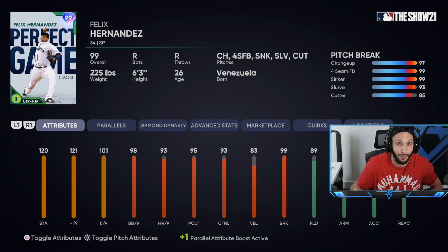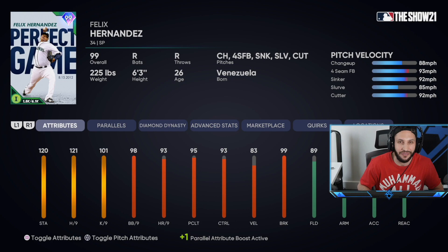The only weird thing is that this is a perfect game card, so obviously he gave up no base runners, and he only has 121 hits per nine. I feel like if you have a perfect game card, you should probably have the max 125 hits per nine on your base card, but if you get him to parallel five, he's going to have that. He has 120 stamina, 121 hits per nine, 101 Ks per nine, along with 98 walks per nine and 93 control, so he's going to be dotting every single pitch. He also has 83 velocity, which could be a little bit of a problem — his fastball will go around 92 to 95 miles an hour — so he could be hittable with the fastball, but with all the other pitches and 99 break, he should be one of the best pitchers in the game.